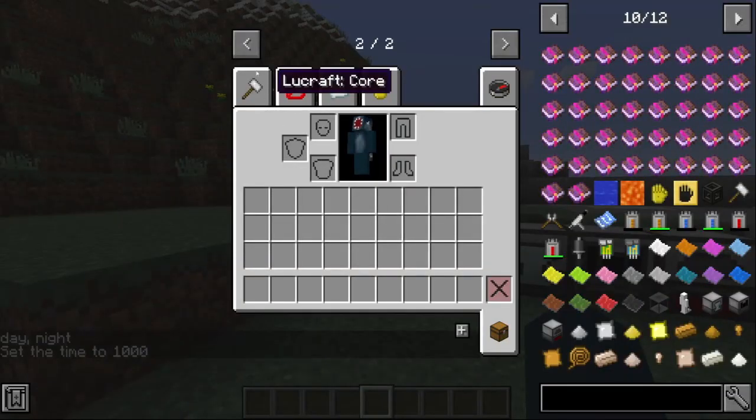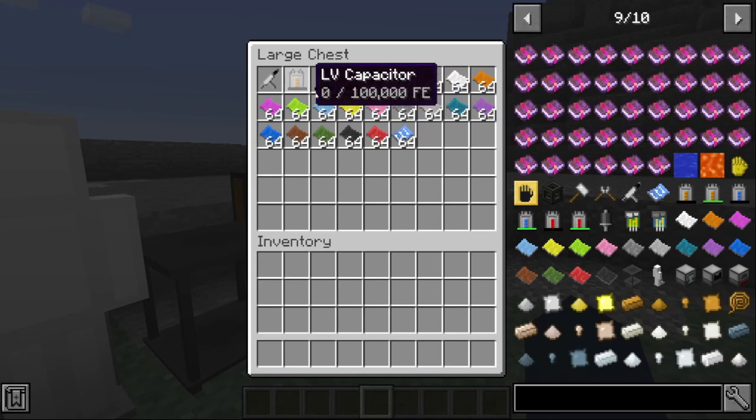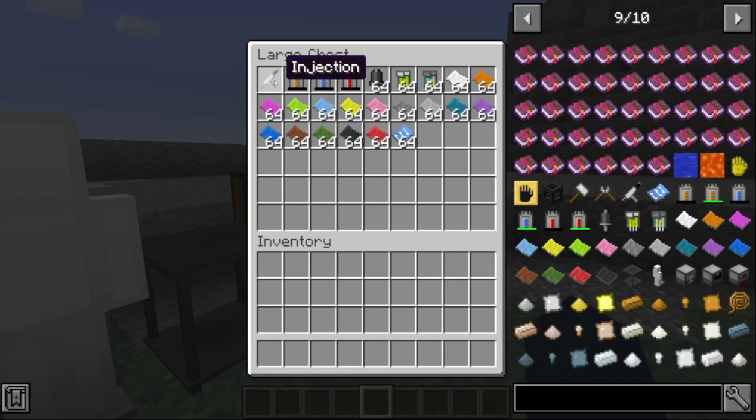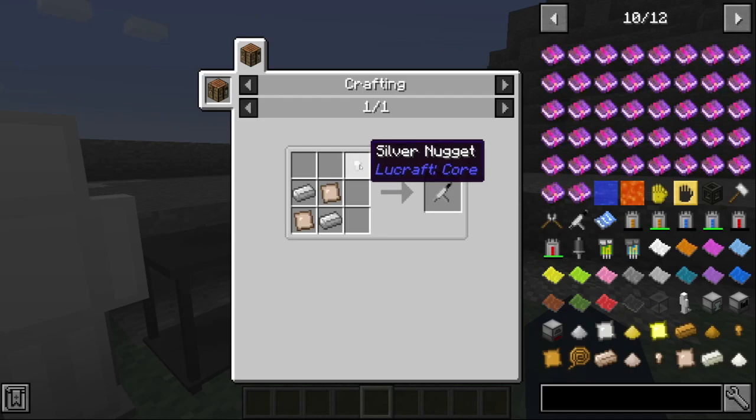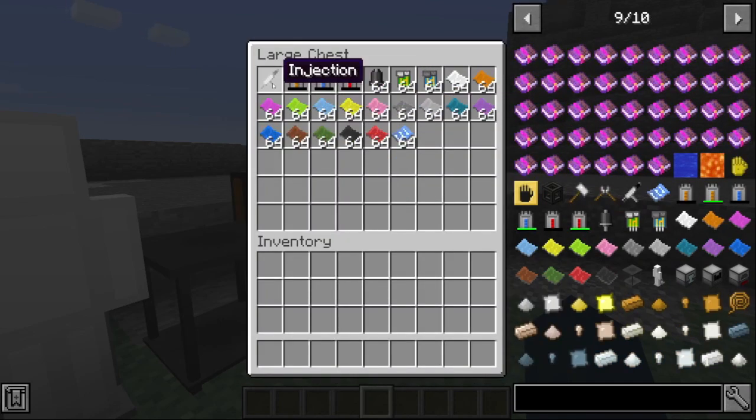Now these are the basic machines and items you can craft. This is the injection — it's used in the superhero mods. To craft an injection, you need a silver nugget, two tin plates, and iron ingots like that. These injections have the super powers in them, and you inject yourself to get the super powers in all of the superhero mods.